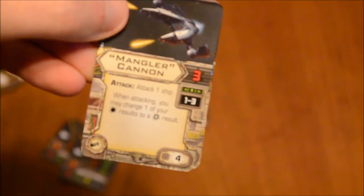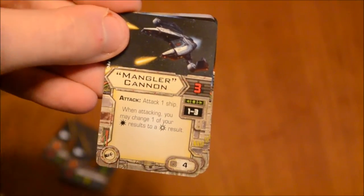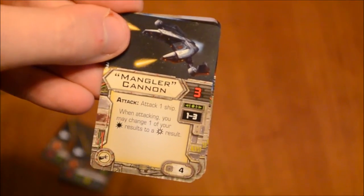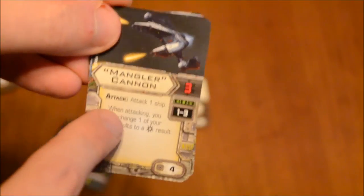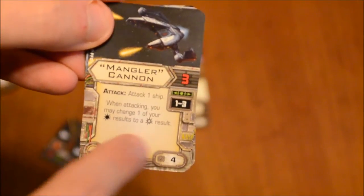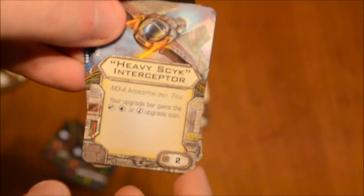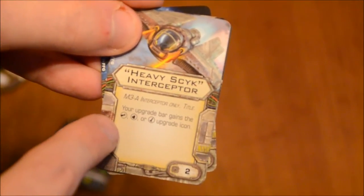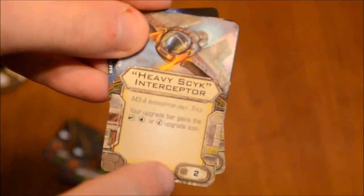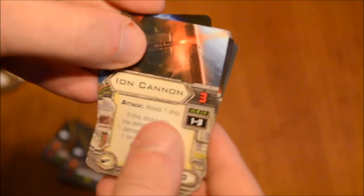The Mangler Cannon is another heavy weapon with three attack dice, range one to three — pretty cool, because a lot of cannons on the Empire and Rebel side sometimes are only range two to three and can't attack at range one. When attacking, you may change one of your hit results to a crit result. It has an upgrade cost of four. The Stealth Device we've seen before so I'm not going to read that off. The Heavy Scyk Interceptor title card is for the M3-A Interceptor only — your upgrade bar gains the heavy laser cannon, proton torpedo, or the missile upgrade icon, at a point cost of two. And the Ion Cannon we've seen already as well.